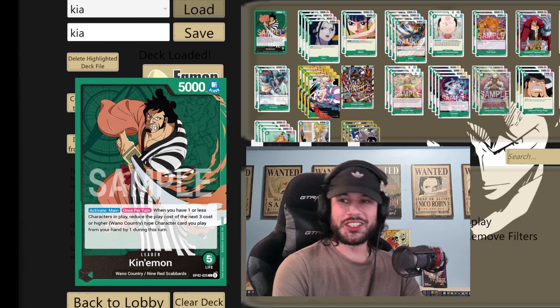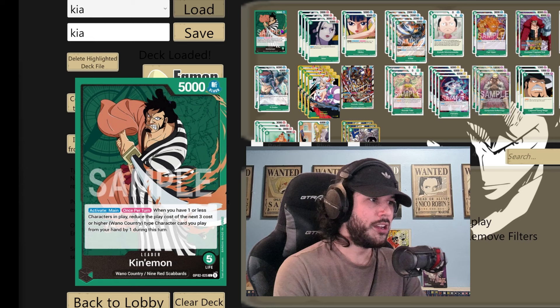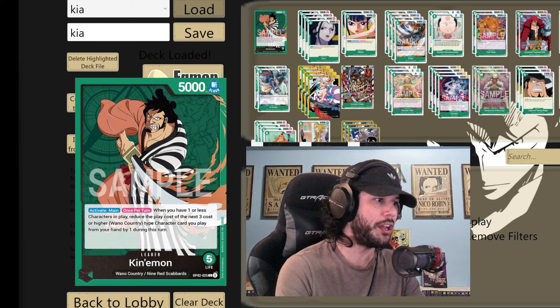Kiamon just recently won a regional in Mexico. We got ourselves a green leader — 5 light, 5,000 attack. Activate main once per turn: if you have one or less characters in play, reduce the play cost of the next three cost or higher Wano country type character card you play from your hand by one during this turn.